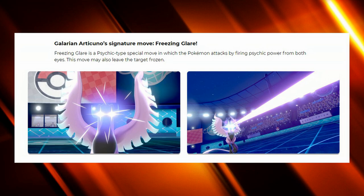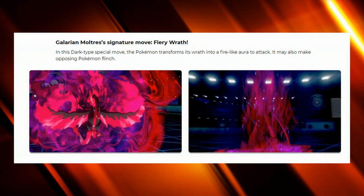Galarian Moltres confuses me a bit — the Dark/Flying typing I'm fully on board with since it's unique and underexplored. Mandibuzz is quite offensive and Corviknight is newer, so Moltres as a special defensive attacker would be a great addition. However, its signature move Fiery Wrath is a Dark-type move that has a chance to flinch the opponent, which feels similar to Dark Pulse. That said, I'm really looking forward to seeing what Moltres brings to the meta — Dark/Flying needs more representation and Moltres could be the best of that typing.